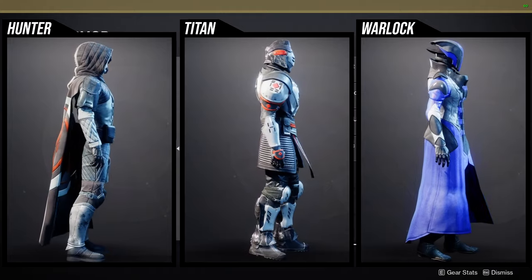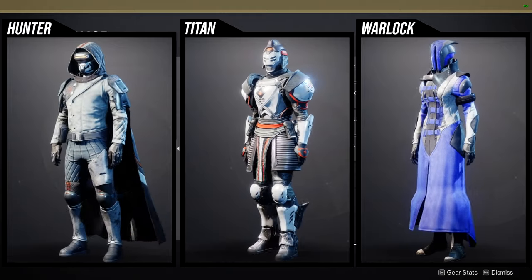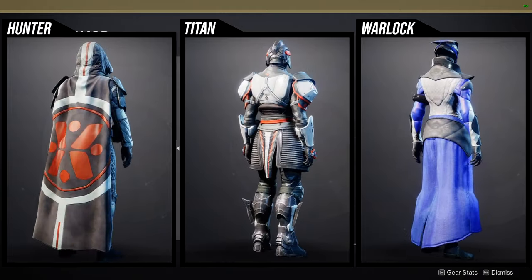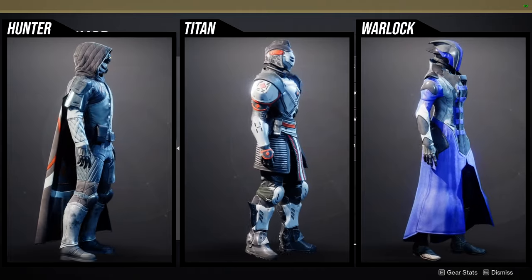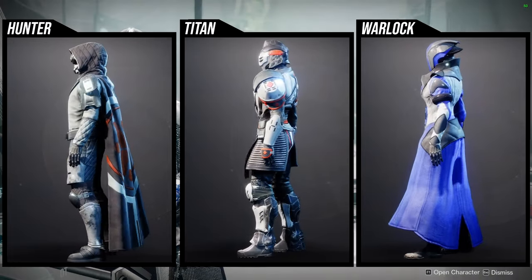Unfortunately the boots have real problems when it comes to shading, and the other pieces just don't shade well because the orange doesn't change color. For Warlocks, the helmet and chest piece are the only pieces I would recommend — the arms, boots, and bond are just a little too boring for me personally. Let me know what you guys are going to be picking up from Ada-1.